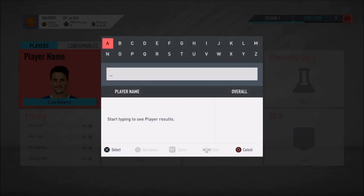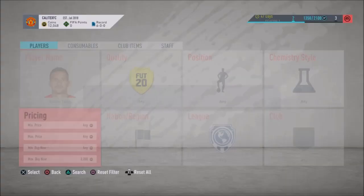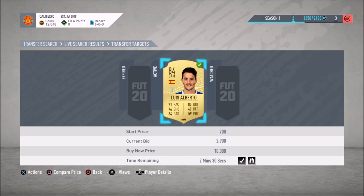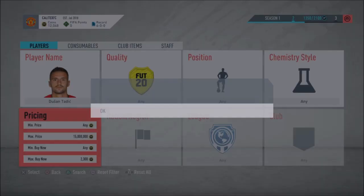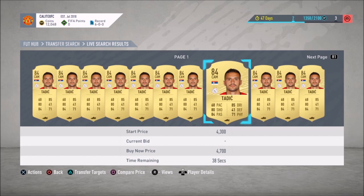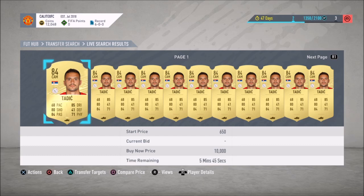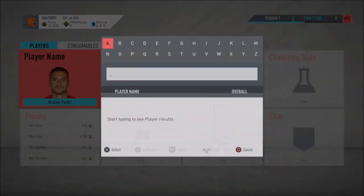The next player is Tege. Let's look him up — searching at 3,200 and there are quite a few deals. Let's lower the price a bit. He's actually going even lower, which is really good because his price is definitely going to skyrocket once big SBCs come out — probably up to 5,000 or 6,000. There's one for 2,500. I'd say try from around 2,200 or 2,300. You can bid around 2,100 on as many as you can and then snipe the rest.